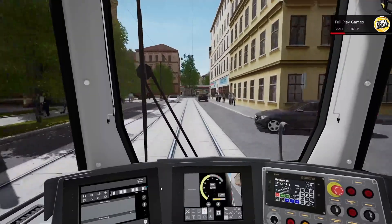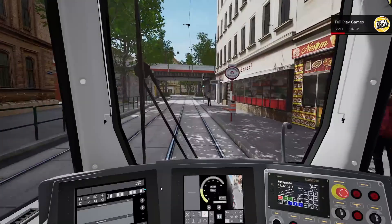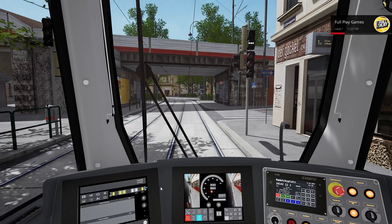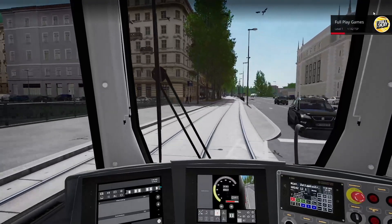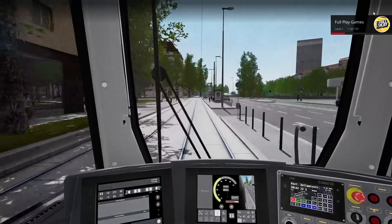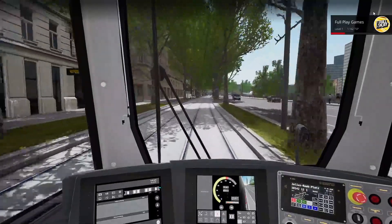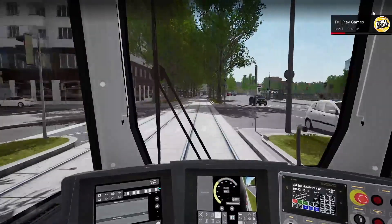Oh, you better not pull out in front of me mate. You better not. Can I stop here? The brakes are good, the brakes are good. That's perfectly fine. Open the doors - look at that. So the lights are going red now. There we go. So yes, it's a very nice game actually. I'm not going to stop here - screw you. Oh dear, that was a stop signal. Never mind. My thingy has gone red. Obviously 50 is the limit around here then.